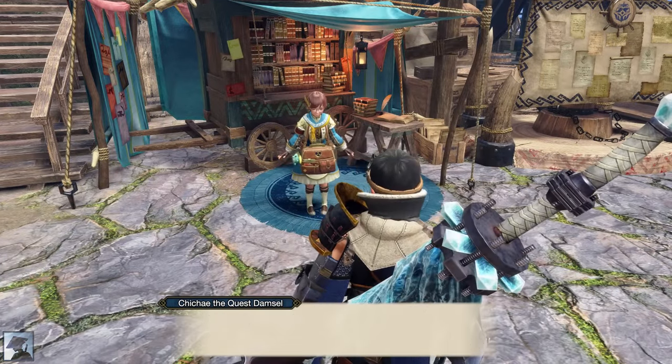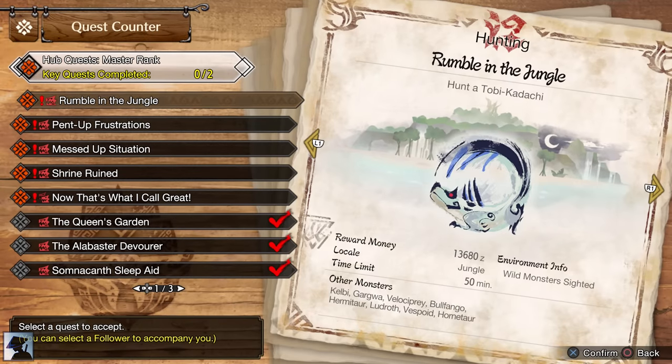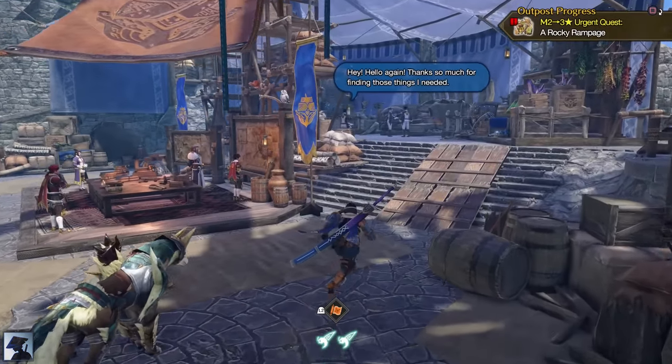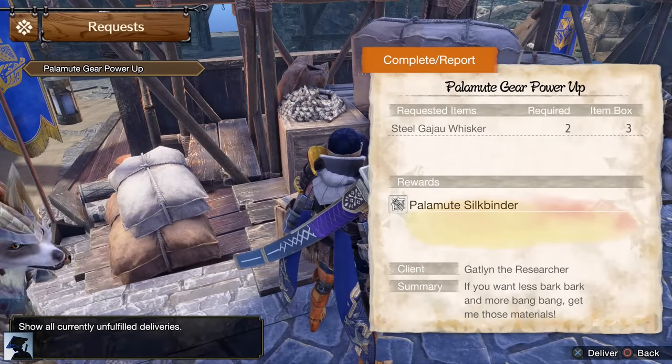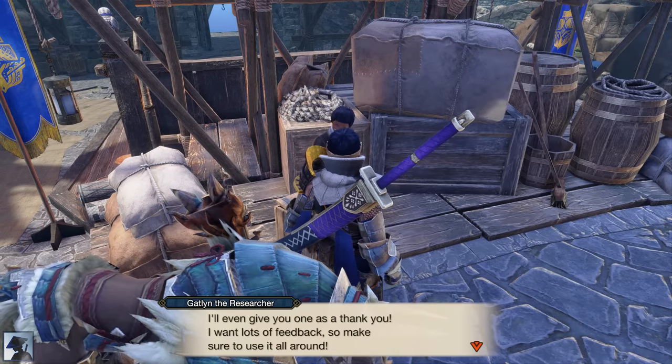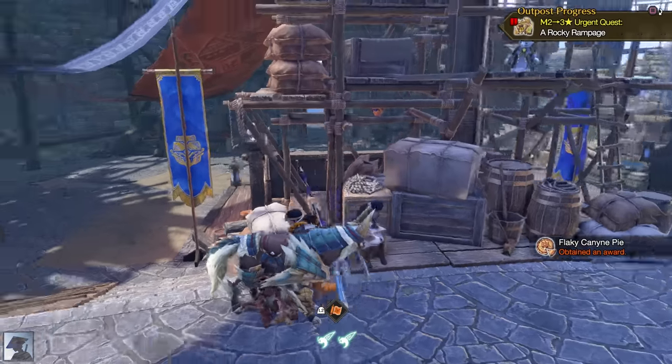The Dragon Bone Artifact can be found in all Master Rank maps. Completing two key quests will unlock the Urgent Quest, which is Espinas this time around. After it, the second set of Master Rank 2 quests will be unlocked. Something important you might want to do right away is accept the request from the Researcher at the command post.